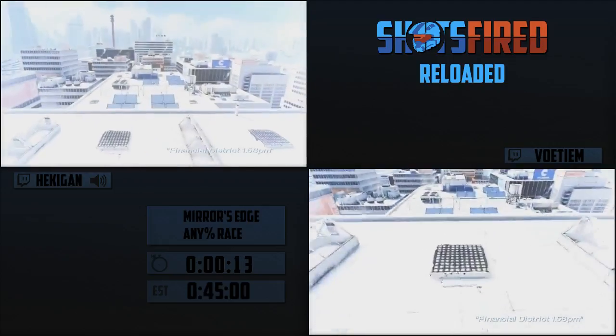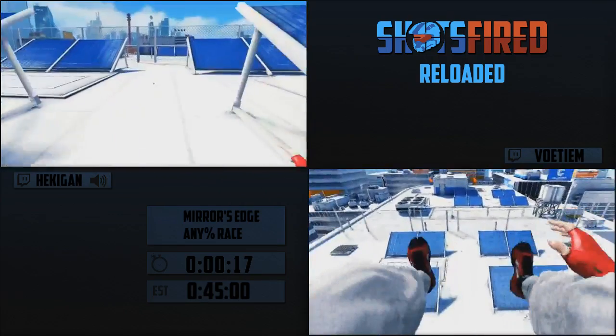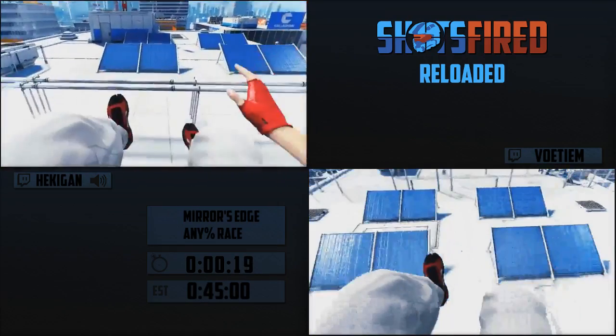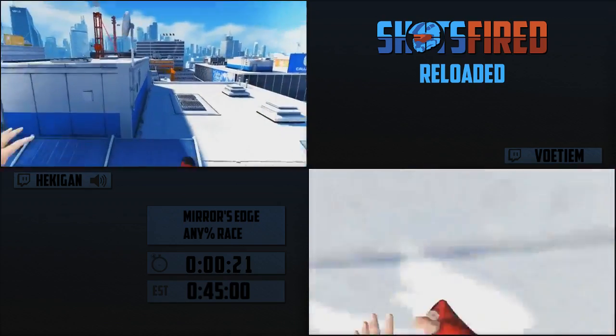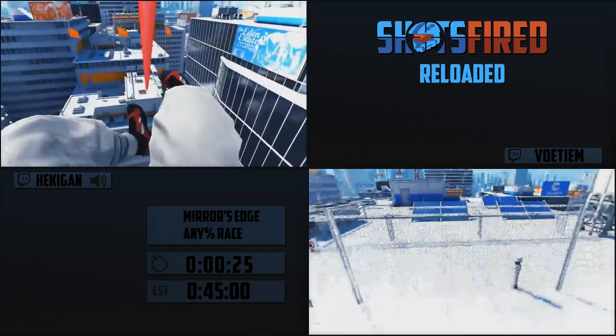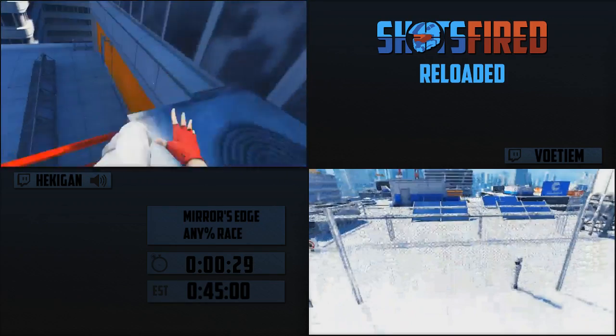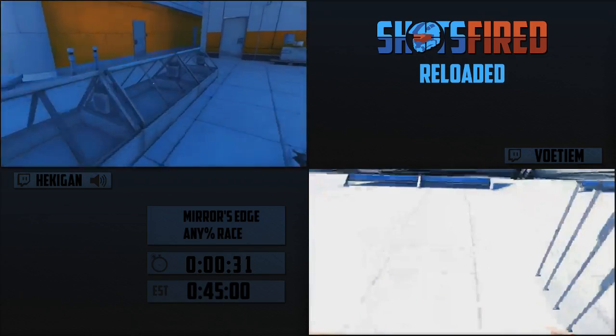I'll explain the first two things you'll be seeing a lot in this run. Sidestep boosts, or side jump boosts. If you sidestep in this game, you move at maximum speed. So if you sidestep and then turn 90 degrees, you can pretty much move at max speed instantly. You'll be seeing a lot of that - a lot of camera jerking.